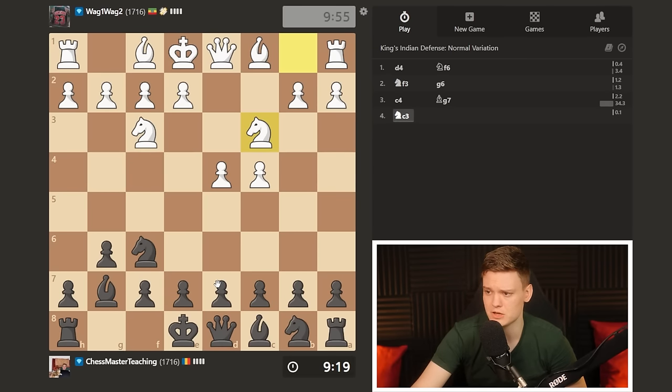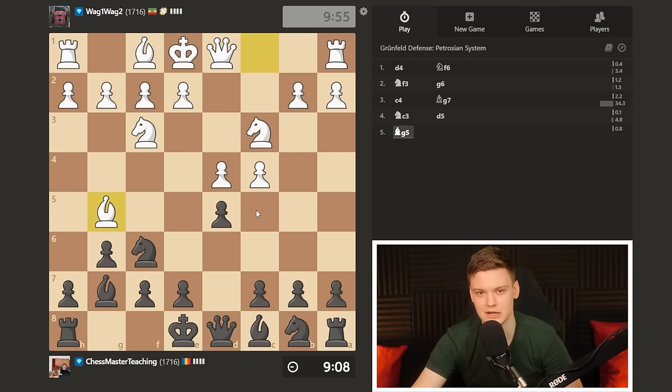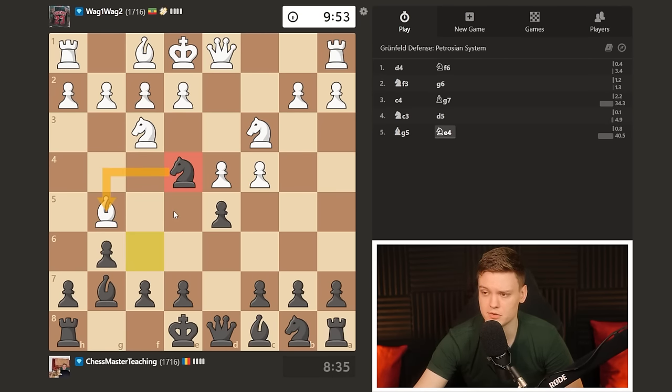I'm going to play Bishop g7, waiting for Knight c3, and only then play d5 because on cd we can take with the knight. Opponent plays Bishop to g5 — this is a pretty nice theoretical crossroads. The easiest rule of thumb is to meet Bishop g5 with Knight e4, but computers have even made castling work, with positions leading to interesting compensation for Black after Bishop takes, Bishop takes, c takes d5.